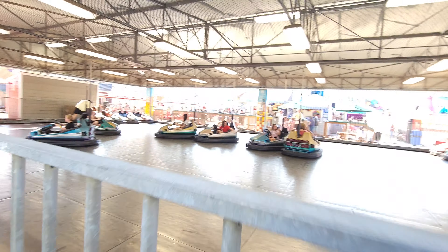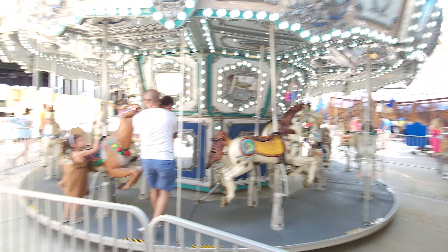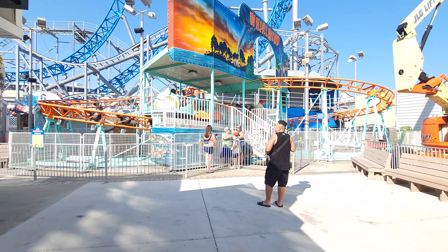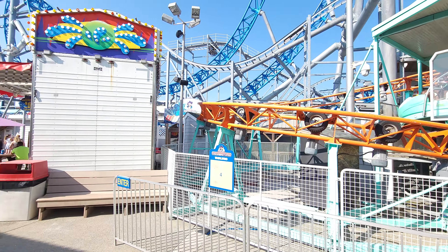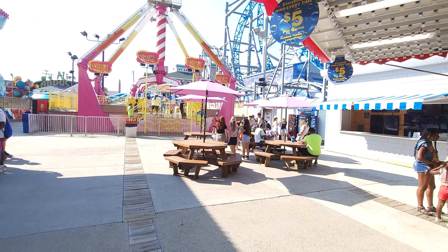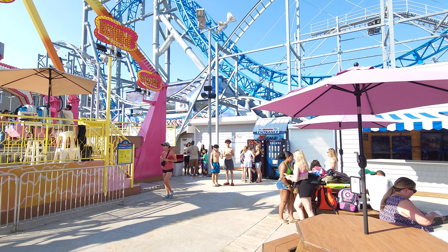Right next to the merry-go-round is actually bumper cars. This pier does not waste space at all — every millimeter has something exciting. Right there is the former arcade, no longer with us. This is Whirlwind, one of the roller coasters — there are actually two more coasters inside each other, it's crazy how they stack them. Right in front is the Extreme Cyclone, and there are some extreme flat rides too.